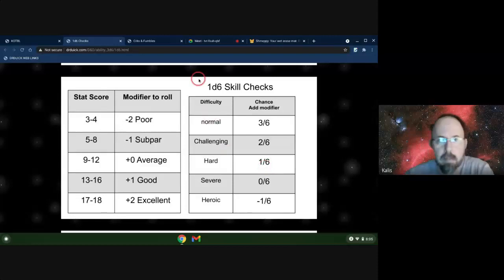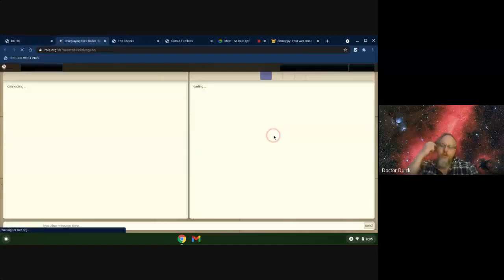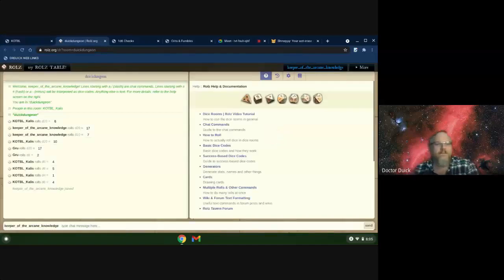He rolls a four. Are you serious? You get no information off of the actual thing. You just know it's some kind of glyph meaning something - you're really not sure what it is. Well, do the dwarves want to give it a try? Maybe it's a dwarven thing. Their intelligence is a 12, so it's going to be a 1-in-6 chance. Roll one and see if you can get it.